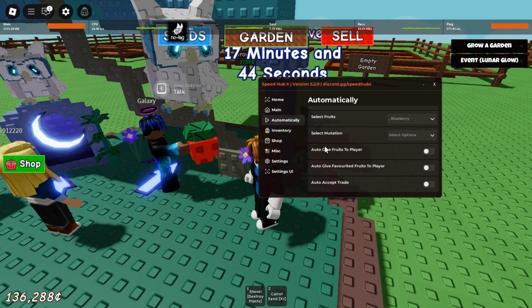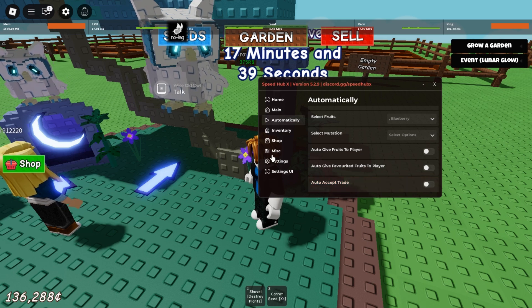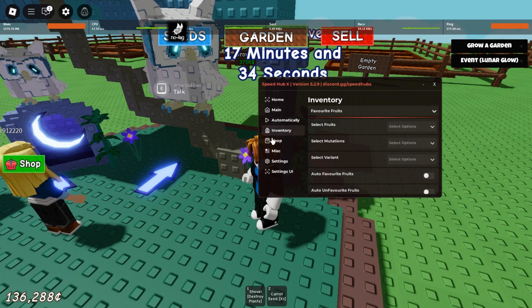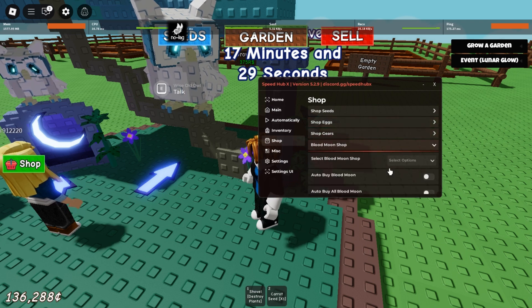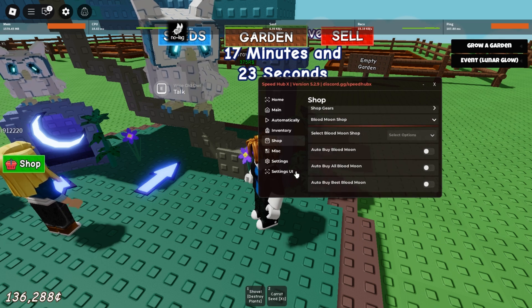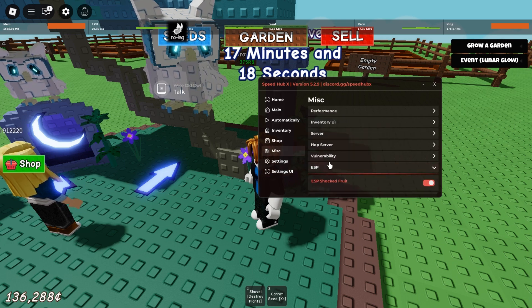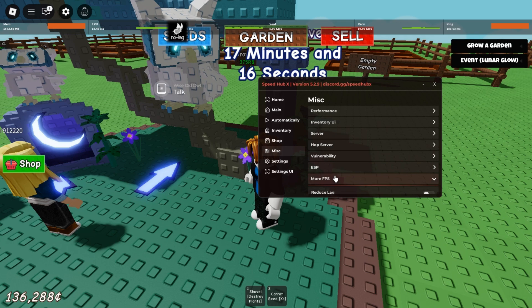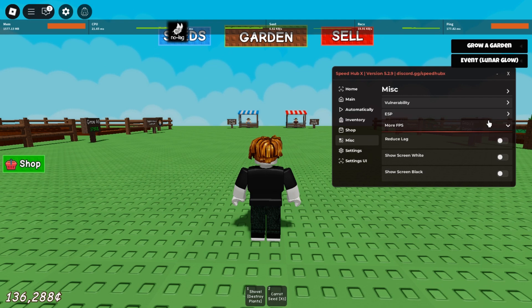You can also accept trade, check inventory, and access the shop. If you need the Blue Moon shop, it's here. There's also settings, ESB, and if you need more FPS, click here. You can also remove log by clicking remove log.